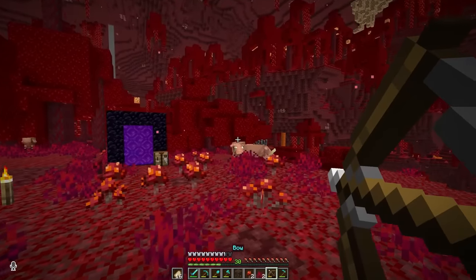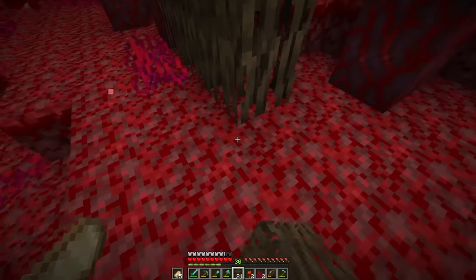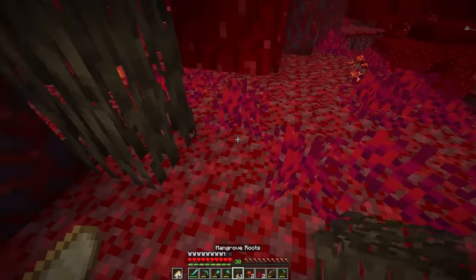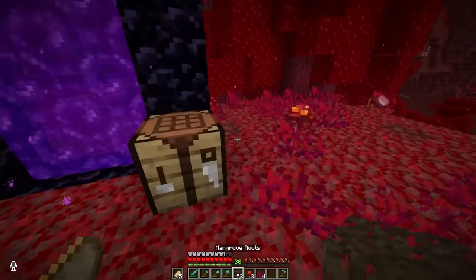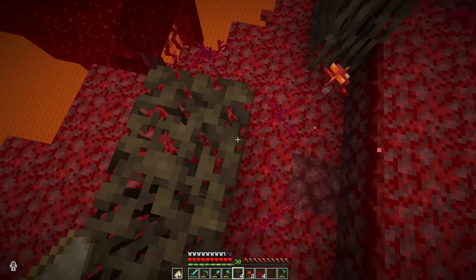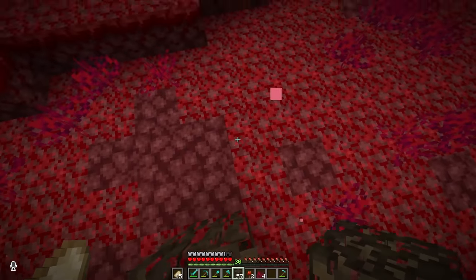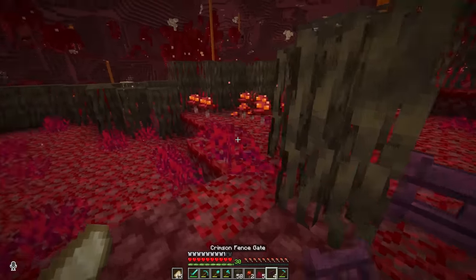Trying to preserve the hoglins — but maybe after we have a habitat set up for them. Definitely not the baby piggies. They murdered my boy. For starters, we can throw a big gate right over here. None of them should run through the nether portal, but we can block it off anyways. And finally, finishing off the habitat right here. I'm thinking three different pens for our hoglins is probably the safest way to go, where we can have three different gates.